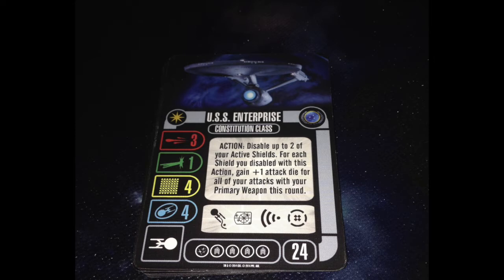The named ability: Action — disable up to 2 of your active shields. For each shield you disabled with this action, gain plus 1 attack die for all of your attacks with your primary weapon this round. How can this be useful? Additional Phaser Array — because APA uses your primary weapon. Normally, an action for an extra attack die, or even 2, is not really worth it. But for a double? I think it's got a place.